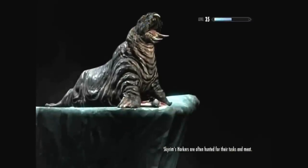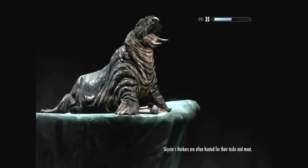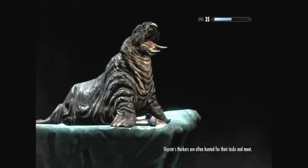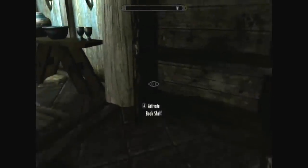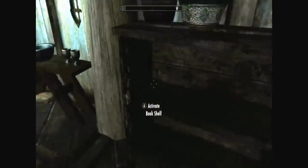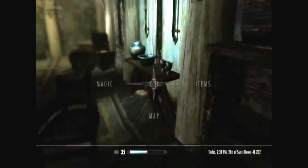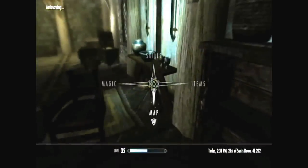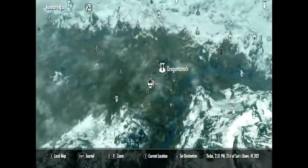Hey guys, this is Gorga here, just showing you an infinite XP glitch in Skyrim. You get to be able to get 100 in every single skill. All you have to do is get the book — the Oghma Infinium book — by completing the Hermaeus Mora Daedric quest.